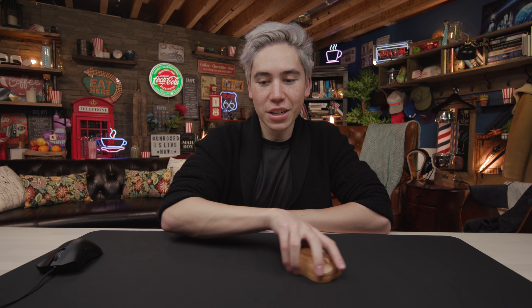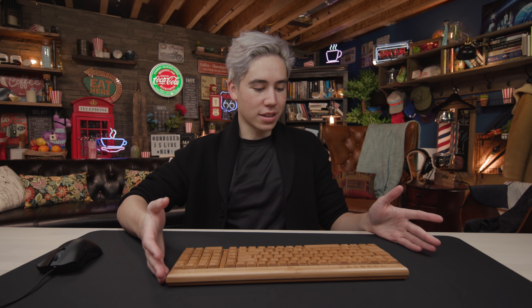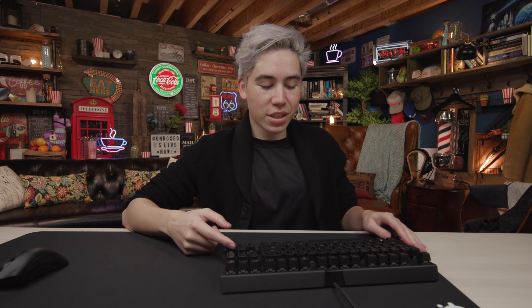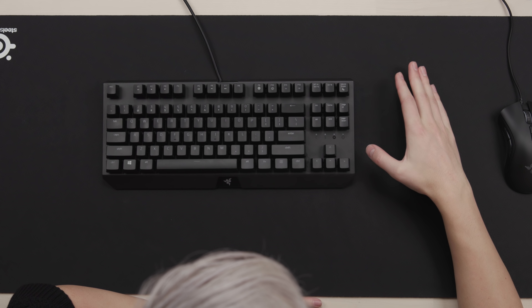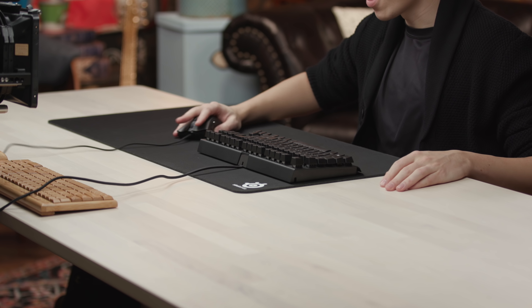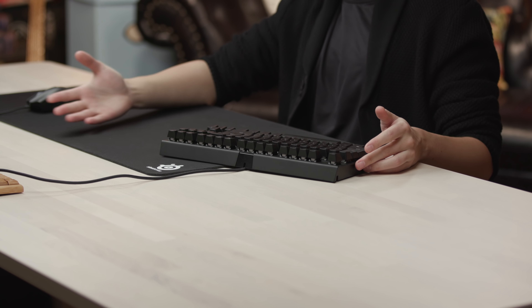Now that you've upgraded your mouse to something that actually aims and isn't a potato, the next thing you need to look at is your keyboard. A basic keyboard like this is not going to do the job — it lags, it's not good for your hands, they get cramped, it doesn't feel right when you click a key, and you don't know if it's going to register right away. This keyboard is called the Black Widow Tournament Edition — it's something professionals use. This is the one without a number pad. Most professionals will slide their mouse pad over, bring their keyboard all the way to the left, and use the rest of the mouse pad to aim. I like to have my keyboard all the way on the mouse pad so it's not wobbling.